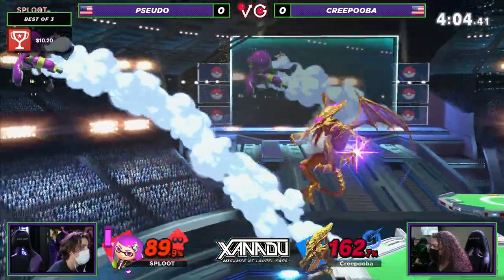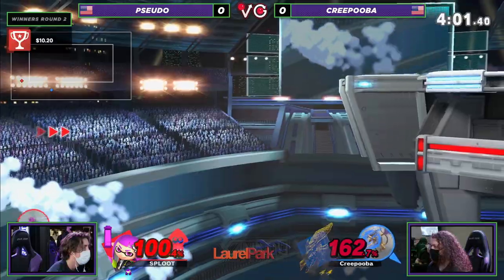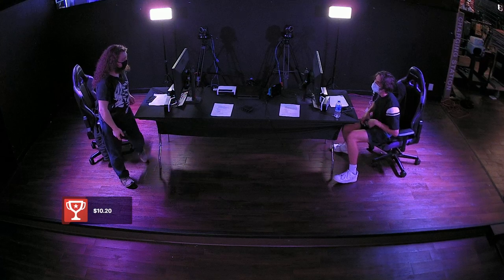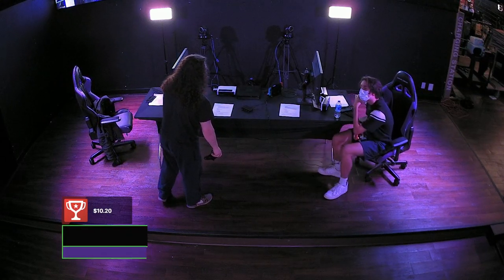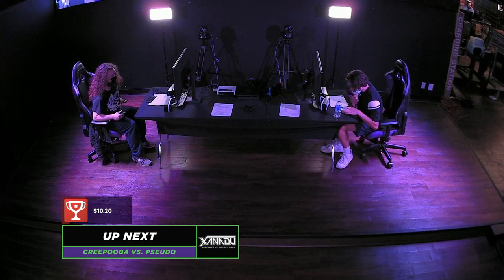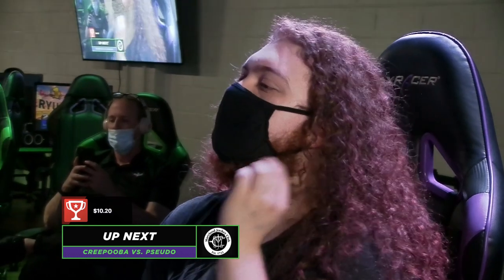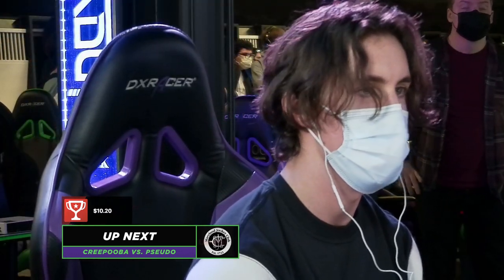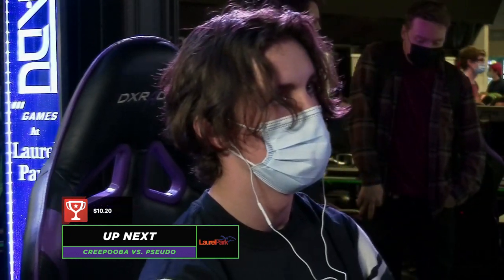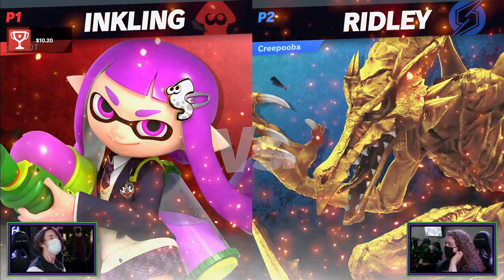Pseudo is looking for any hit that will kill, but right now Creepooba — it's the same song and dance you saw in the last stock, getting all the way through. Once Creepooba took that second stock it was just gone — snowball city. Creepooba, what a game against Pseudo, very impressive. You gotta watch out because there is a hitbox on the up-B for Inkling, but the back air — very clean stuff by Creepooba.